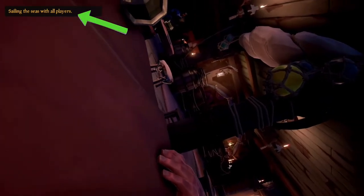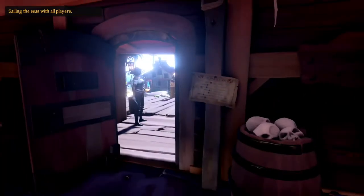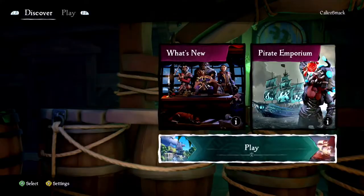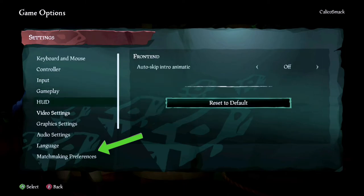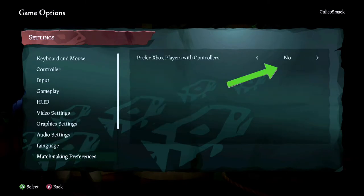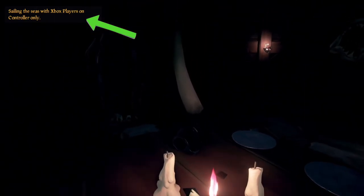One extra hint: you may have noticed that whenever you load in, you're sailing the sea with all players — and all players includes mouse and keyboard PC players. If you want to make sure you're on an even footing with any potential opponents, you can change this too. From any time before you get to the set sail page, hit settings, matchmaking preferences, and set 'prefer Xbox players with controllers' to yes. Everyone on your crew needs to be an Xbox player with a controller. I don't even fully recommend relying on Xbox servers, but especially when you're starting out, it helps to guarantee you're getting into fair fights.